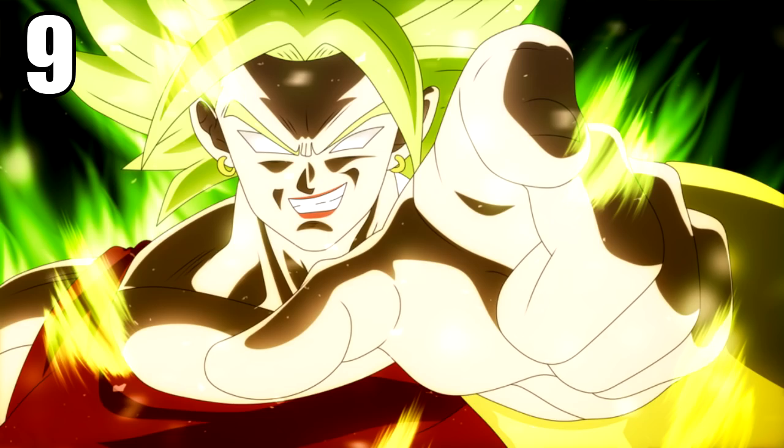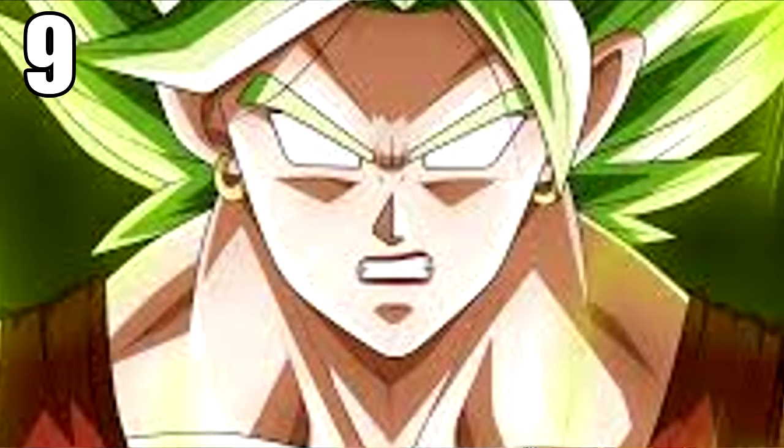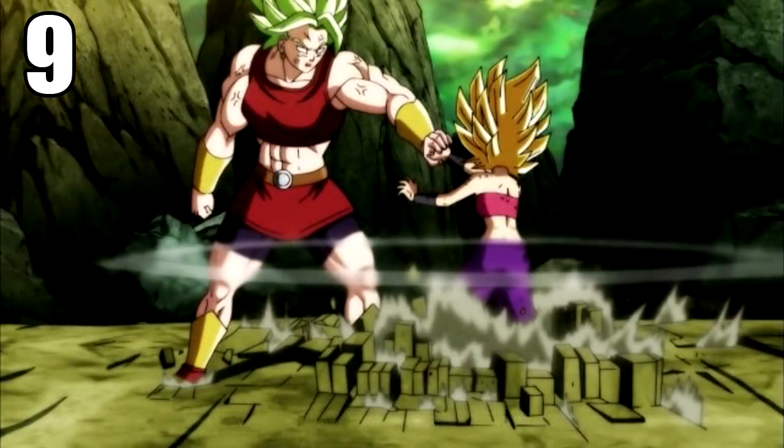Let's get into the worst one — number nine: Super Saiyan Berserk. This is the form that Kale uses in the Tournament of Power. It's basically the legendary Super Saiyan form, or the form that Broly uses, and it makes her extremely strong. But I don't really like this form — it makes them really big, and it completely contradicts the Ultra Super Saiyan form where the bigger and bulkier you get, the more stamina you drain and the slower you are, yet it doesn't work like that. It's not terrible, but it could be way better.